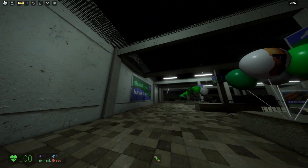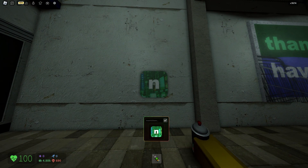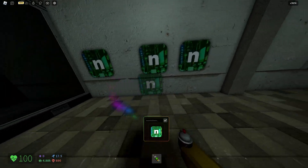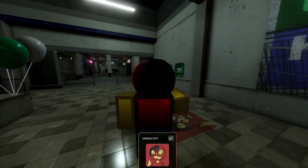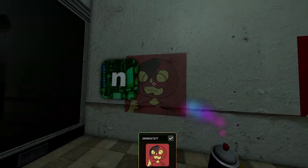All right, so here we are, it should be right here. Yep, here it is. We got the spray can, and basically how this works is you just spray paint on walls like this. It works. It's pretty cool — it's so cool that you can actually spray paint my profile picture on the walls in Nico's Next Spots.